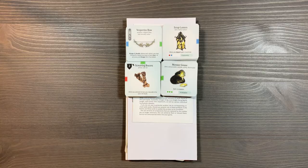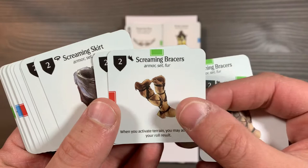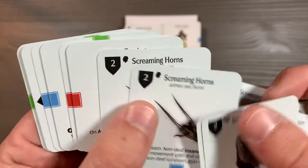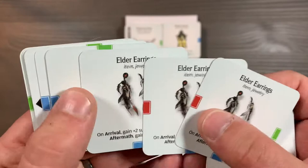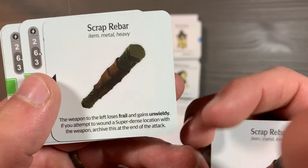Let's take a look at all of the Small Cards — all the Gear Cards. First off, we have some updates for the Screaming Antelope: his Screaming Bracers, the Screaming Skirt, and the Screaming Horns — we're going to have three of each of these. We also have the Elder Earrings, the Brain Mint, and the Scrap Rebar, which is a new card.